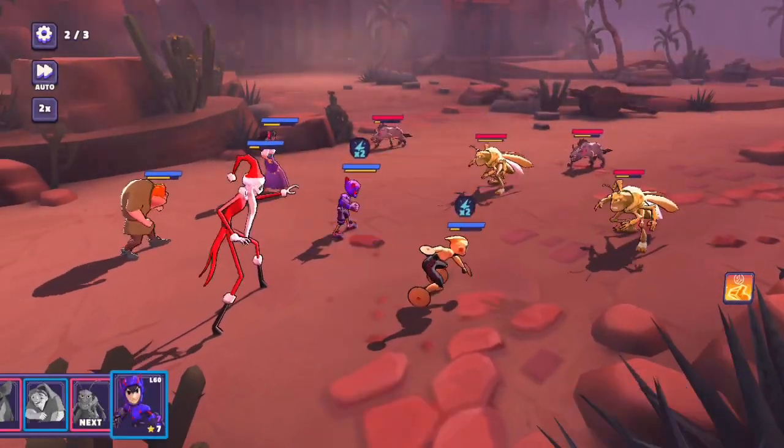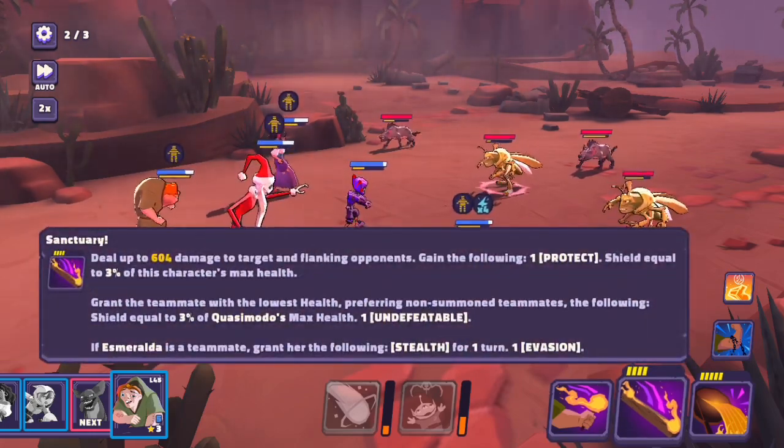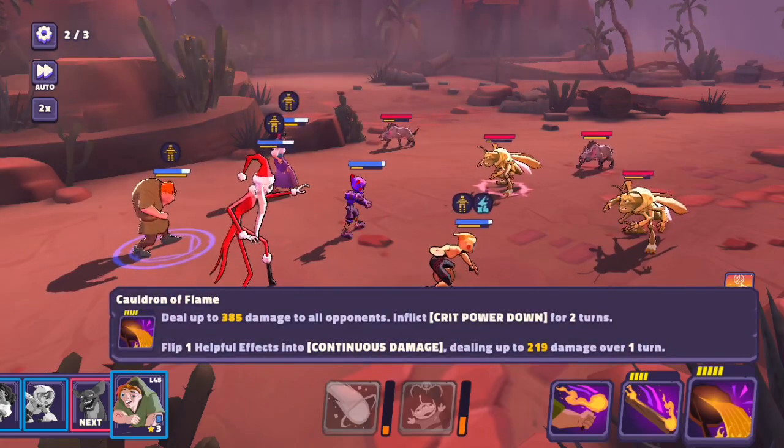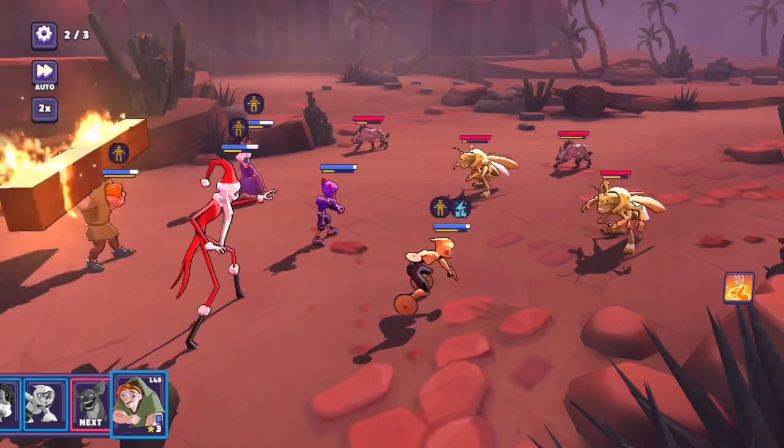Let me take it off auto. Quasimodo's coming up first — 'No Soldiers': deal up to 420 damage and deal 50 on this character's shield as bonus damage, up to a max of 420, and 30% chance to inflict continuous damage. 'Sanctuary': deal up to 604 damage to target and flanking opponents; gain a shield equal to 3% of this character's max health and grant the teammate with the lowest health a shield equal to 3% of Quasimodo's max health and undefeatable. If Esmeralda is a teammate, grant her stealth and evasion. 'Cauldron of Flame': deal up to 385 damage to all opponents, inflict crit power down for two turns, and flip one helpful effect into continuous damage dealing 219 damage over one turn.